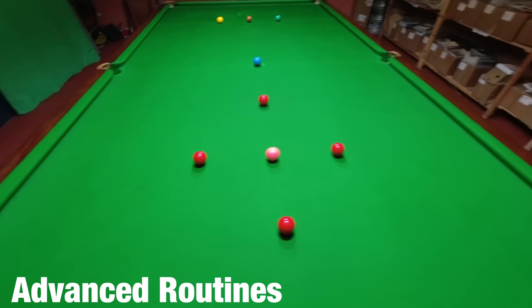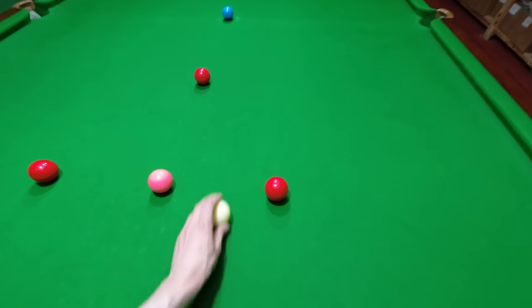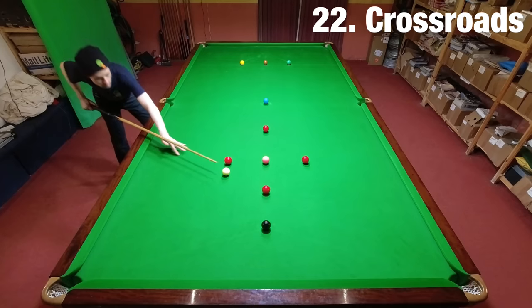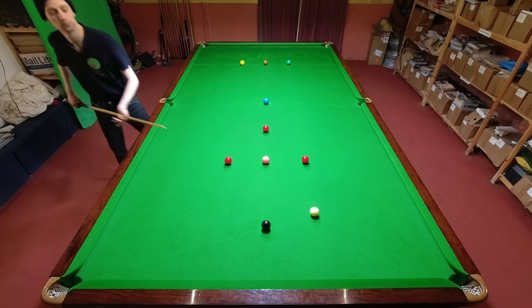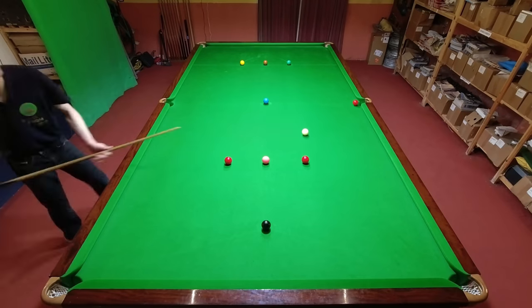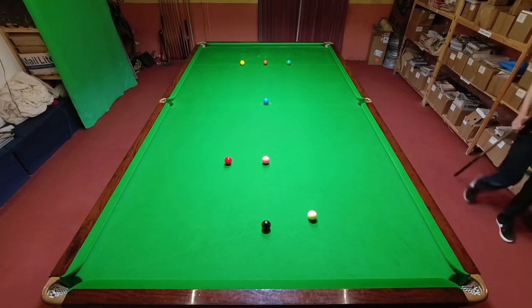The next set of challenges is called 'Advanced Routines.' We start with a cross formation where the two outside reds are in line with the yellow and green. The idea is to pot all four reds and clear the table just as you would in a game of snooker.